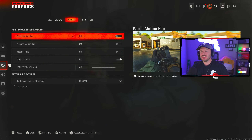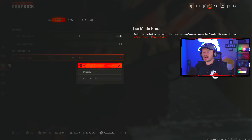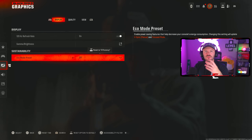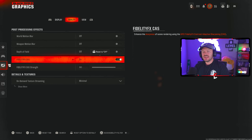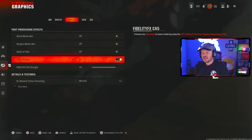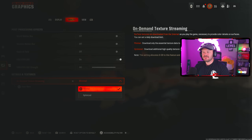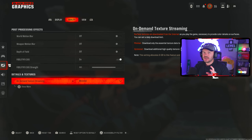For Black Ops 6 graphics settings on console, you want your 120Hz refresh rate on if you're on PlayStation 5 or Xbox — whatever allows the highest refresh rate. Set your console to performance mode rather than graphics mode. Motion blur off, weapon motion blur off, depth of field off. Fidelity cast is a nice one — I have this set to 80, which makes your game look a bit sharper. On-demand texture streaming can be set to minimal or auto.